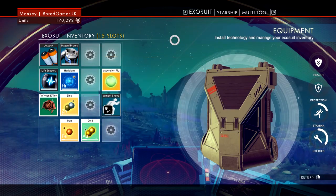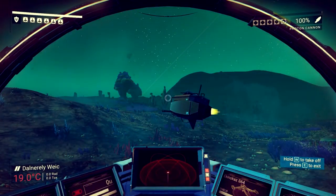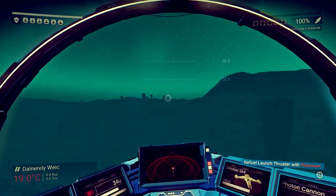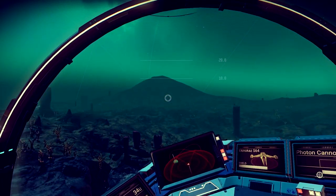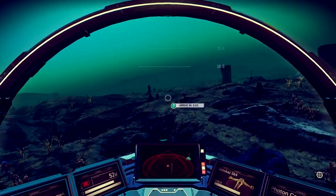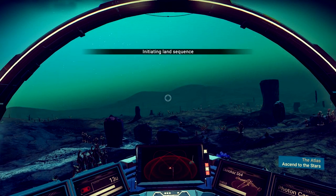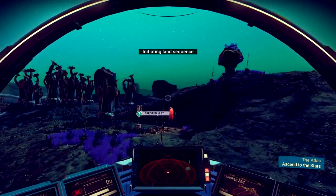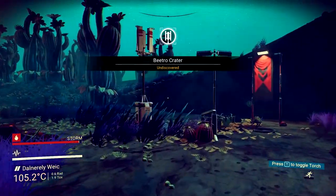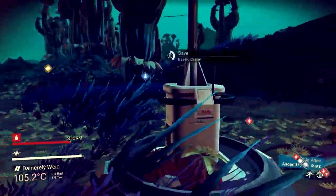At the moment I'm trying to make money. I'm trying to find an Atlas pass, which I think I need to find some sort of Atlas stone before I can find that. We are going to take off and continue searching on this planet. I've gone down to 15 frames a second there — that is surprising. Is there anything I can grab here? No, just a storm. I can use this beacon — saves my game, those beacons.